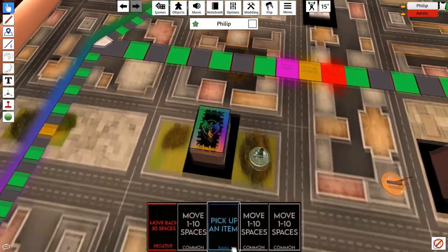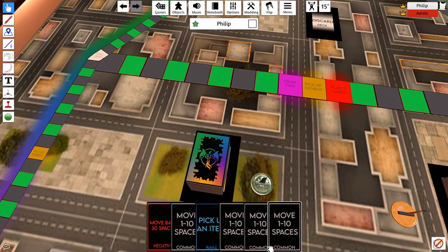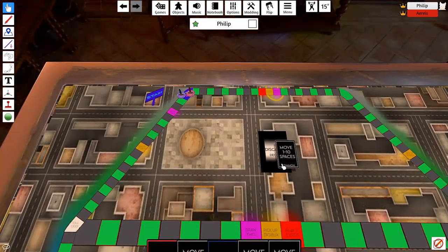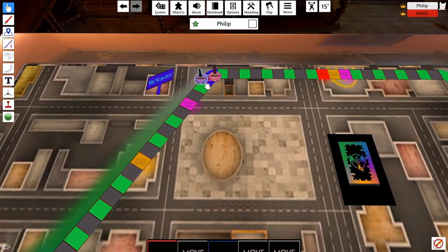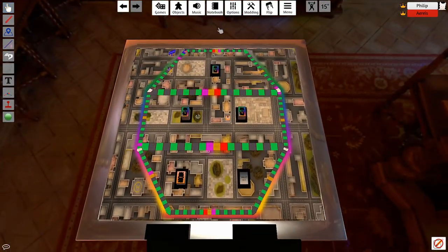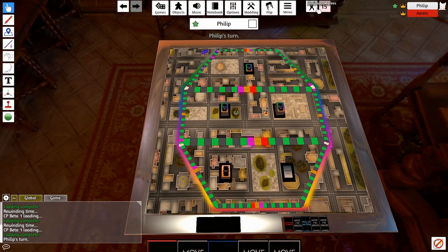Usually a turn goes like this: use a movement card, then draw to end your turn. If you land on any special tile, follow what that tile is supposed to do. As you can see here, I land on a yellow tile, which means next turn I can draw digibux. And from there, you can wash, rinse, and repeat.